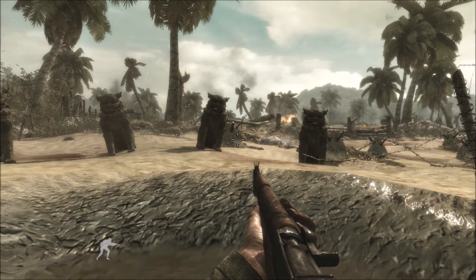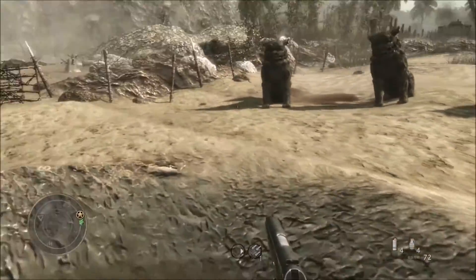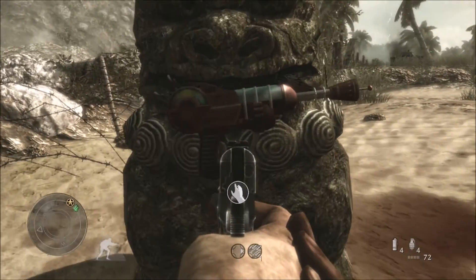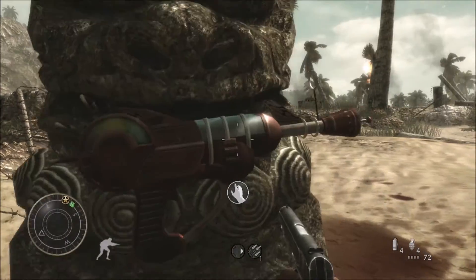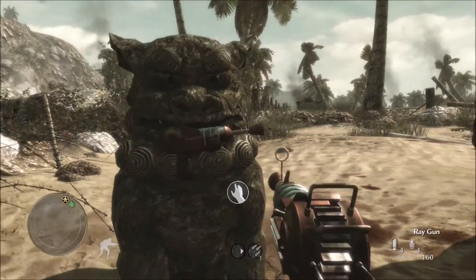As you can see, we now have four statues that popped up from the ground, and when you go up to them, look what you see — the ray gun. I promise you this is not a mod or anything like that. You can look — do it yourself.